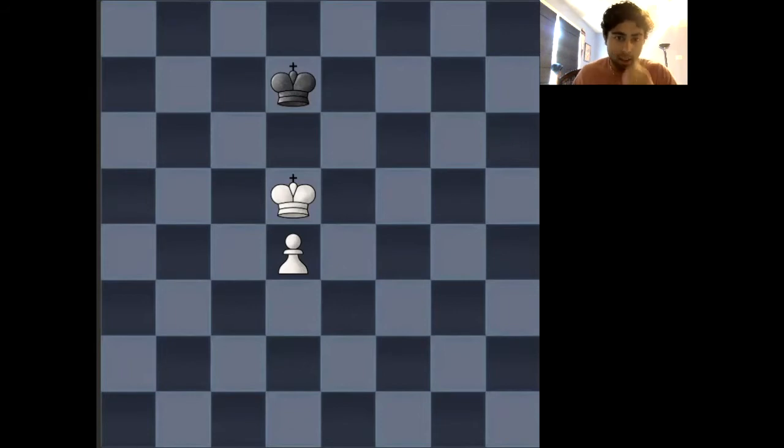Right now the king is sitting on the d5 square, but the d5 square isn't actually a critical square, because in this position whose move it is does decide the outcome of the game. The king is, however, controlling key squares like e6, d6, and c6. So if it were to occupy those squares, then yes, white would be winning no matter whose move it is.